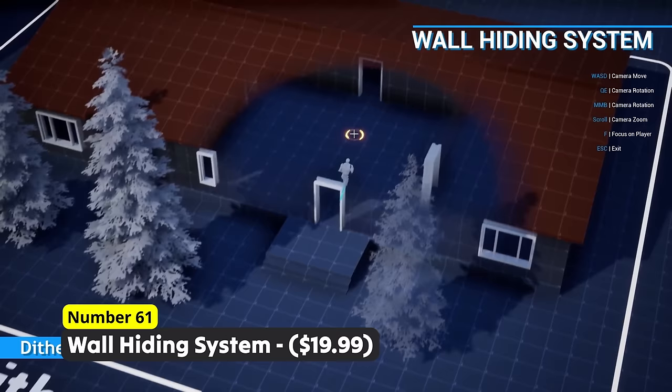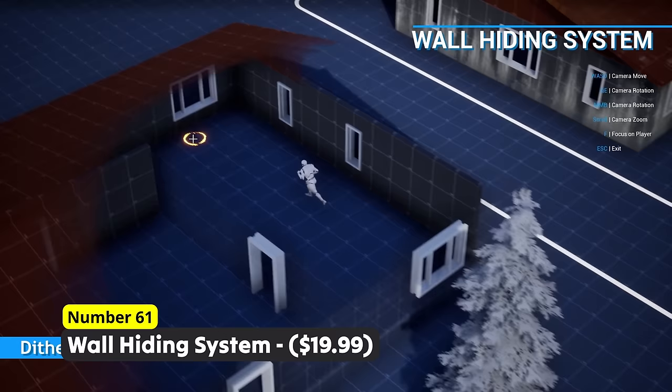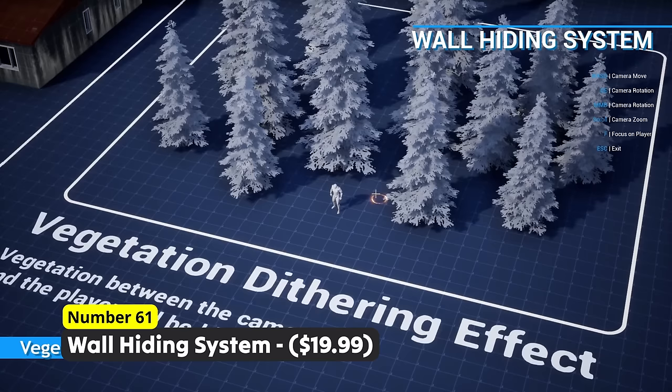Can't see what's behind the wall? Number 61: Wall Hiding System. Make your player character or other things visible even through walls, trees and other obstacles blocking the view. Create a non-interrupting user experience and don't worry about things like shadows.